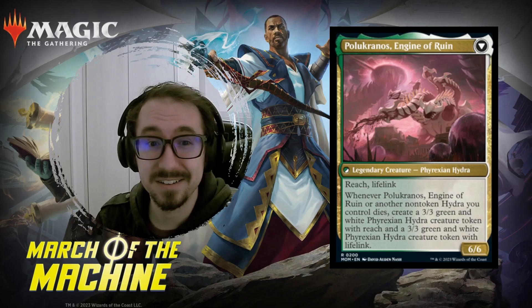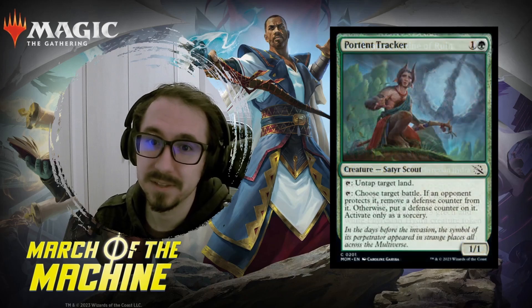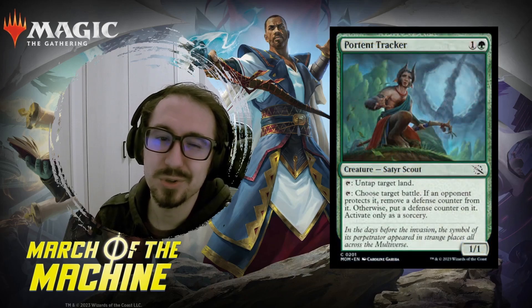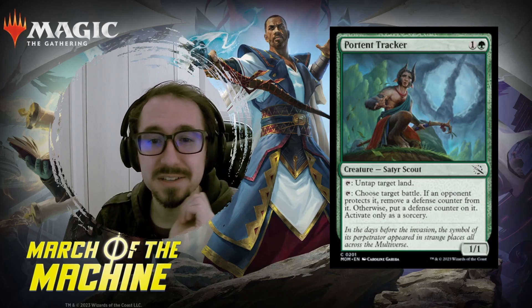Pelucrano's Reborn — three mana for a four-five with reach. You can activate its ability for six and it turns into kind of a green-white Wurmcoil Engine, a little worse because it's just lifelink and not deathtouch, but you still get a bunch of bodies when it dies. Not bad.